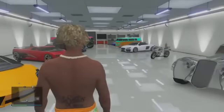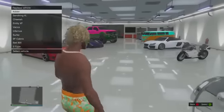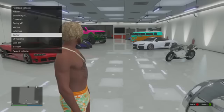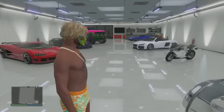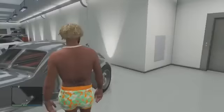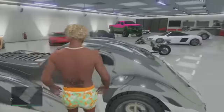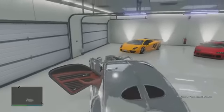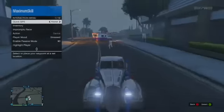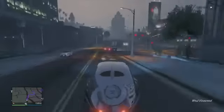It'll actually ask you if your garage is full and ask you to replace it with another vehicle. Just replace it with any car — I just replaced it with the surfer van. What you want to do is get back inside the original Z-Type that you duplicated, because it's only going to work if you sell the original Z-Type. So go ahead and get inside of your original Z-Type.